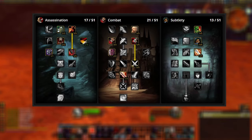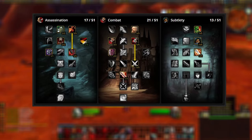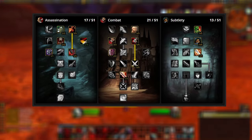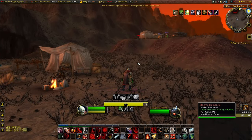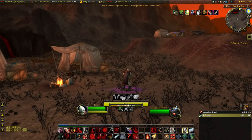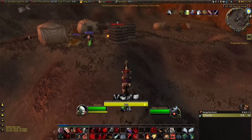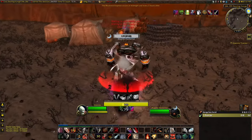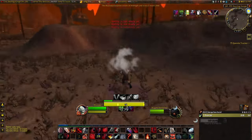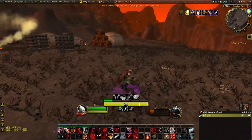The remaining two points are going to go into the Assassination Tree, either all into Slice and Dice, or, if you find yourself using Finishing Moves, you can put one of those points into Relentless Strikes. Now, if you want to play more stealthy, you can instead start out the build with Camouflage and Improved Ambush instead of going down the Assassination Tree. The reason I didn't do this is because when you're leveling in the open world doing quests and incursions, there was so much competition for mobs that I found trying to stealth for an Ambush opener was actually slowing me down.